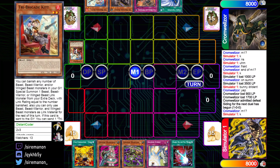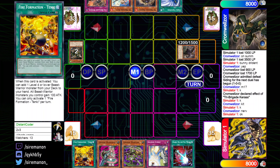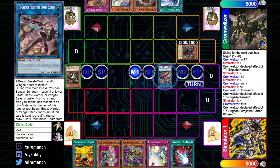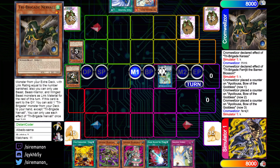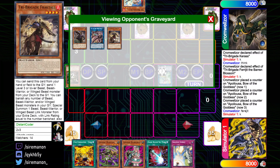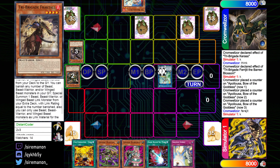In Main Phase 1, the Tribrigade player pitches Kit for Keras to start things off. That summons itself, triggering Kit's effect to send Nerval, and Nerval's effect adds Fractal from deck to hand. Then Keras banishes 2 to summon Fairjit from the extra deck. Fairjit special summons Fractal from hand, leading into a big link summon for Appaloosa with three negations on it. Fairjit draws into another Twin Twisters and puts one back, then they set Revolt, set Twin Twisters, and pass — notably without a normal summon this turn, though they could have gone for a Kit play.